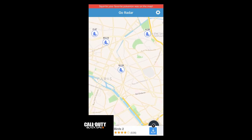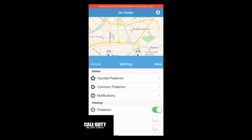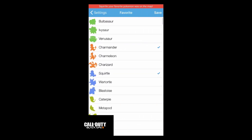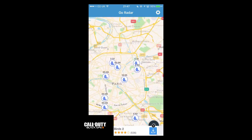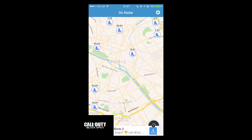Now, Go Radar — I've got this little glitch where I'm in Paris at the moment. What you want to do is go to the settings, select favourite Pokémon, choose what Pokémon you want to find, press save, then enable 'show only favourites' and click save.